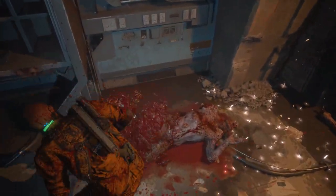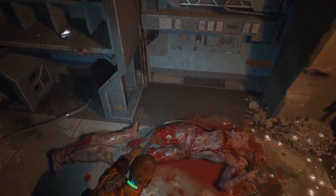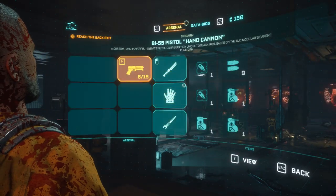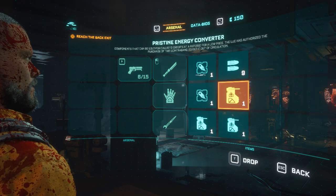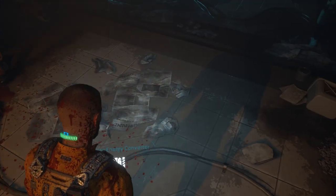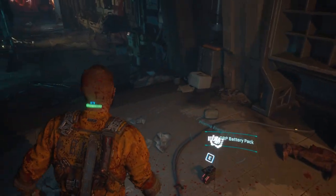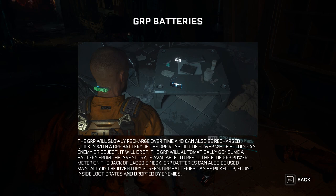Battery pack - what about this jacket? Okay get the ammo. I'm not going to use the health. Let's see, I'm dropping it but it is still here. I'm using the battery pack. The grip will slowly recharge over time, can also be recharged quickly with a GRP battery. If the GRP runs out of power while holding an enemy or object it will drop. The GRP will automatically consume a battery from the inventory if available to refill the blue GRP power meter on the back of Jacob's neck. GRP batteries can also be used manually in the inventory screen and can be picked up inside loot crates or dropped by enemies.